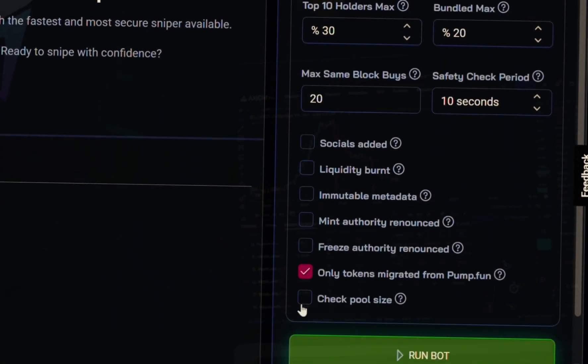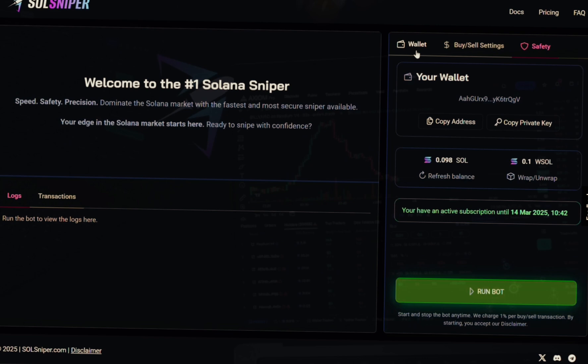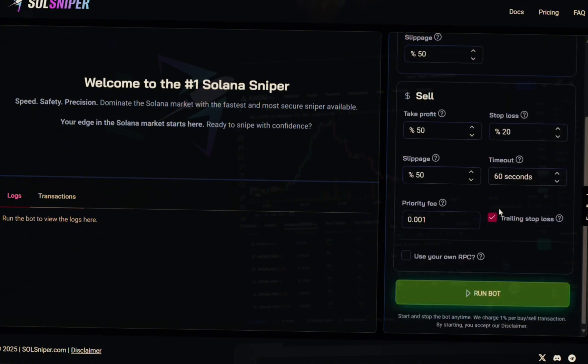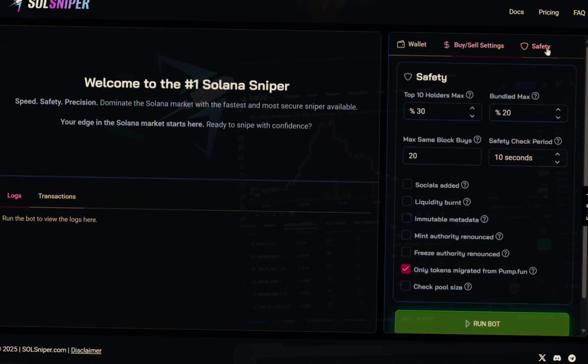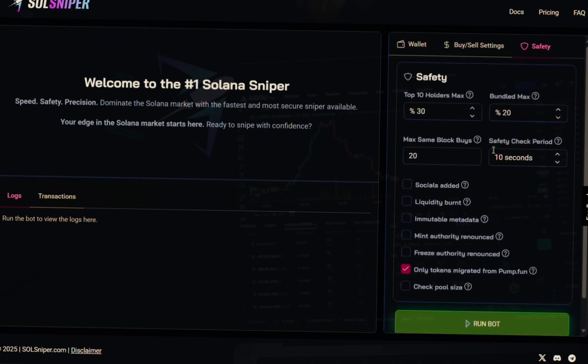For the checkboxes, I'm leaving most of them empty and only checking 'Only tokens migrated from pump.fun,' because it covers the majority of the filters I left unchecked. At this point we have our funds in the wallet, our SOL is wrapped, we've set up all the buy and sell settings, and we've gone over all the safety features. Make sure you have all that intact.